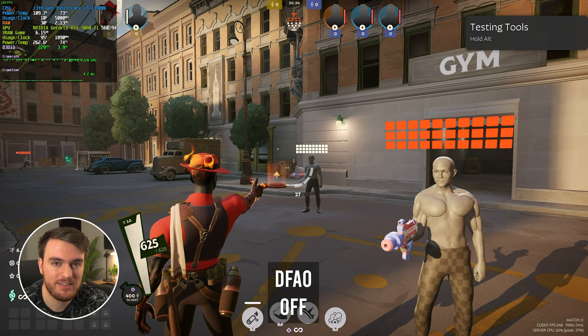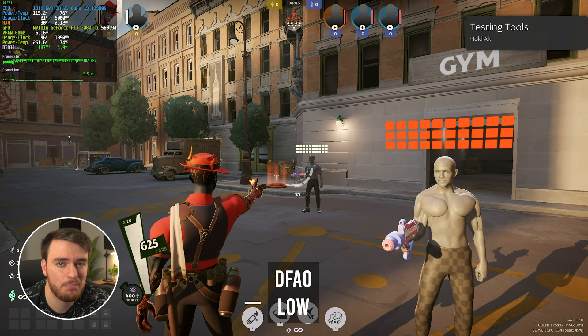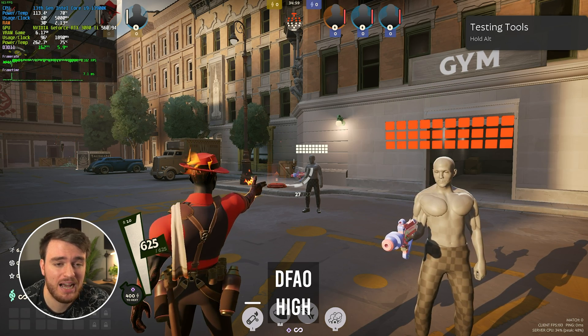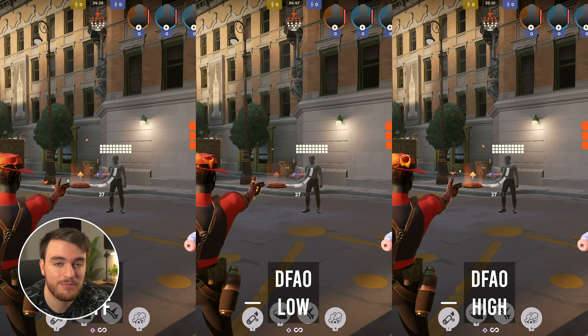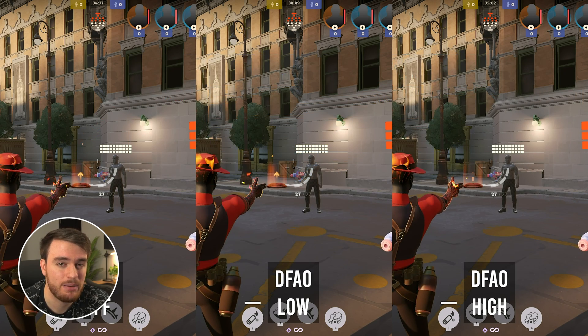Distant field ambient occlusion is a very subtle effect — I can only really notice a difference on trees and things like that between off and low. It seems like there are cloud shadows added, but that's pretty much it. Between medium and high, I don't see any difference. Performance between low and high is about the same, with only about a 3% difference, but setting it all the way down to off, I moved from 180 to 230 frames — a boost of about 20%. This is quite a taxing effect, and for the very minimal change in how the game looks, I can't really recommend it.